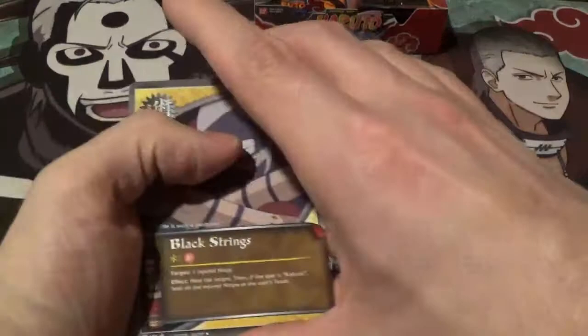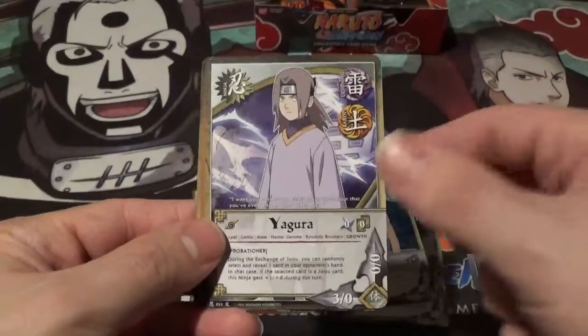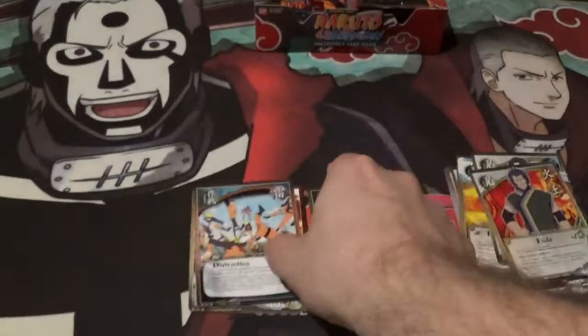Alright, we got Black Strings, Exposing the Real Face, Rinji, Rajin, Yagura, The Next Target, Hinata, Kirinai, Fudo, and a Distraction rare. Look — a distraction.